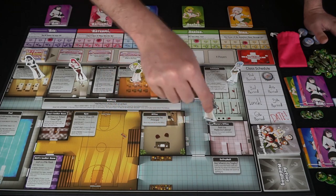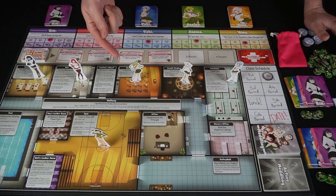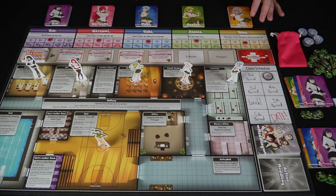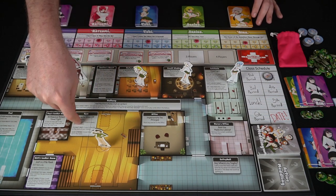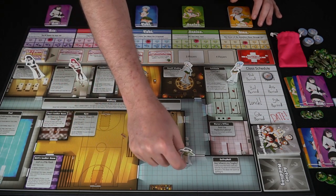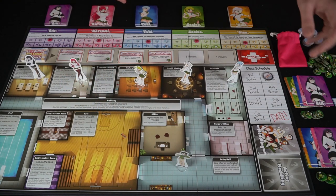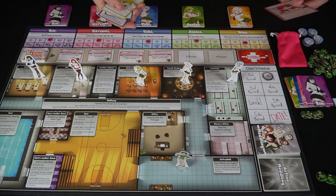Some rooms like the art room have a roll test — you roll one through six to see what happens. For example, on a four: 'Oh my, this looks so great — plus two love to one girl in the room.' All of these rooms do different things, whether it be the swimming room, the two locker rooms, or the gym — you can roll to see whether you face plant or do super well. So we'll start by moving this character. Once he finishes his movement, he's now able to take one action: draw a girl card, kick a girl out of the room, or take the room action. But remember there are no girls in the room yet, so taking the hero action first may be bad — maybe you actually want to play a girl first to increase your odds.